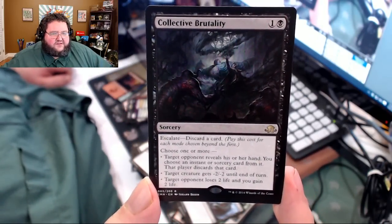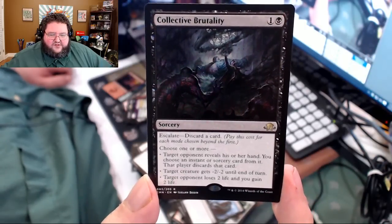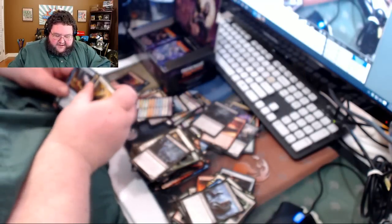I think there are only three colors of collective spells — I wish everybody got them. Escalate: discard a card. Target opponent reveals his or her hand and you can exile an instant or sorcery, or minus two minus two, or target player loses two life and you gain two life. I like that card. I'm a big fan of modal spells — I love the charms, I love the commands. Give me more stuff like that.